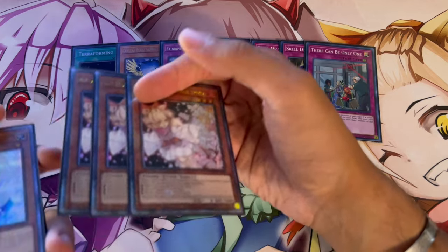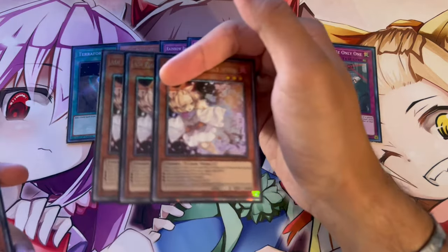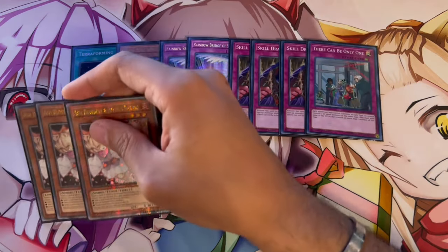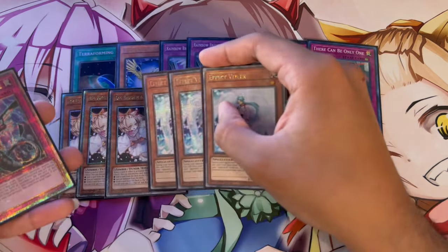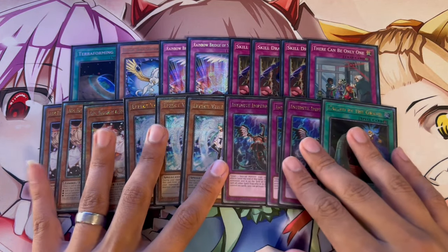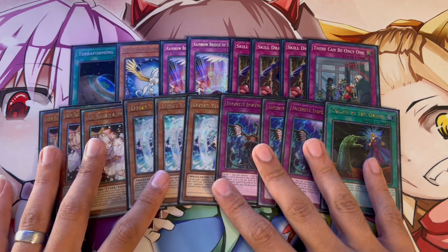We're playing a lot of Hand Traps. You could do two things in this deck — play either Hand Traps or Board Breakers. I think in this format Hand Traps are just way too important, so that's why we're playing them. We're playing three Ash, three Valor, three Imperm, and one Called by the Grave just so you don't lose to a Hand Trap.